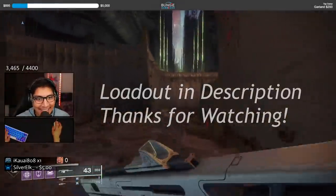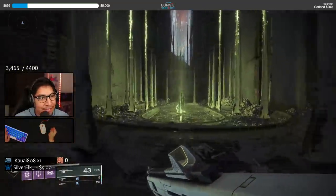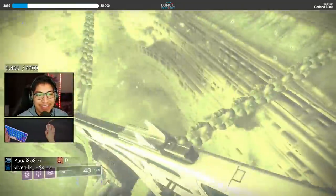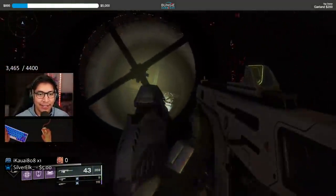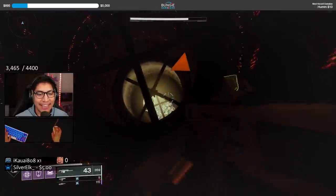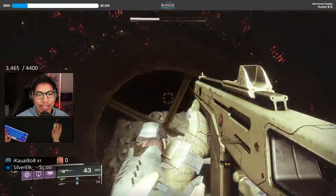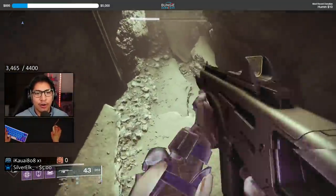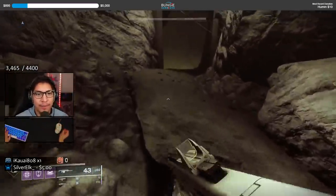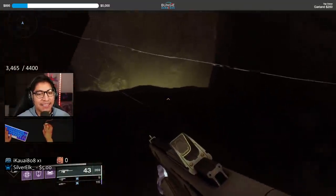We are commencing the solo flawless dungeon attempt. We have VI Frostbolt coming into this dungeon ready to slay the enemy. Let's go ahead and carefully make sure we land here on the ground and take no fall damage, as the Architects can be the biggest enemy of this game.